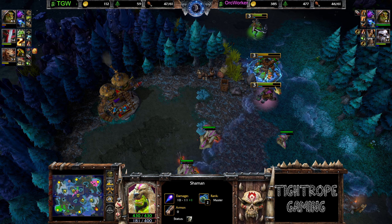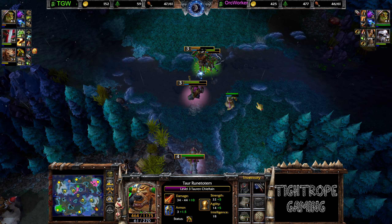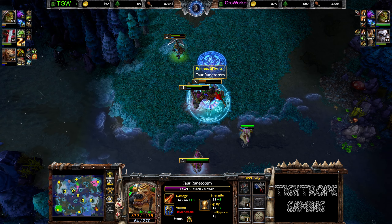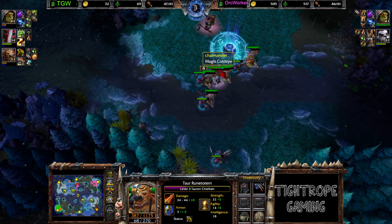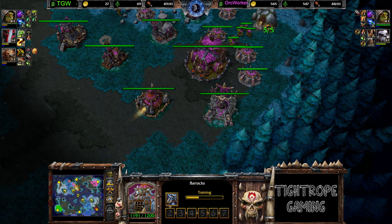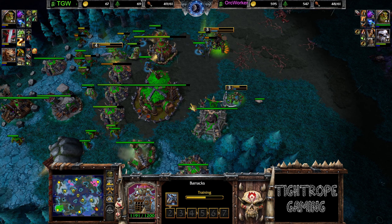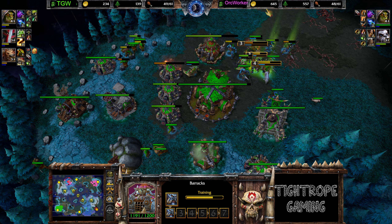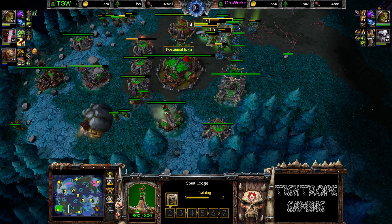Picks up the Involt and a Town Portal. Coming in with the Purge. TC's in some trouble. Pops the Town Portal, gets away, averts attention away from his base. The food count is actually pretty similar — it did seem like TGW had maybe a bit more. Pops down a Sentry Ward checking for expansions in the future. Puts Bloodlust down on all the heroes to start things out.